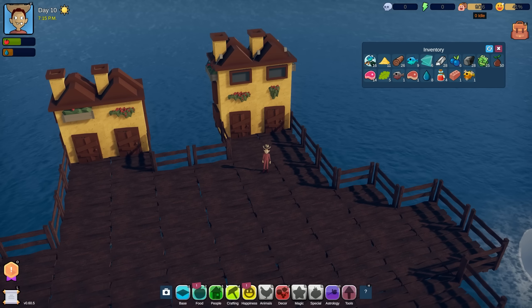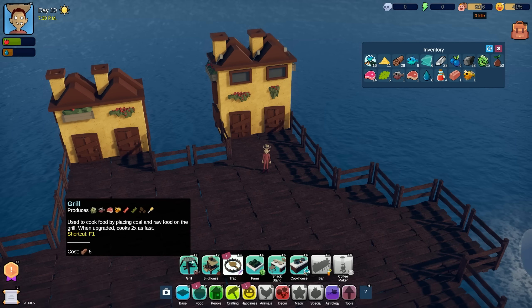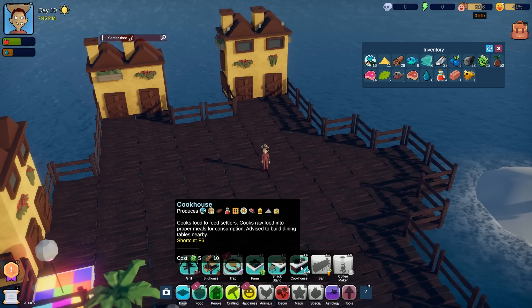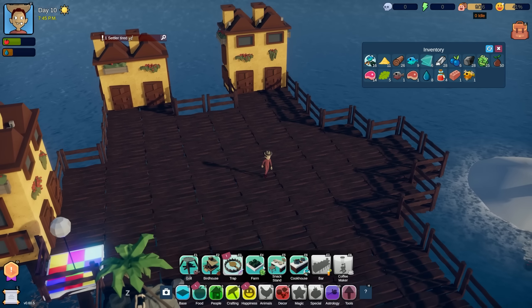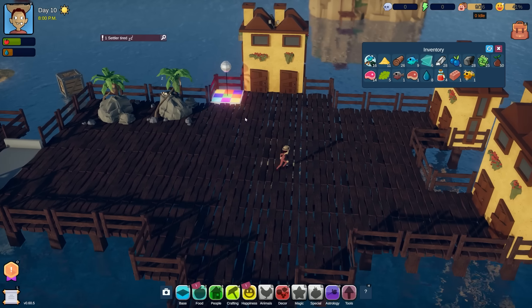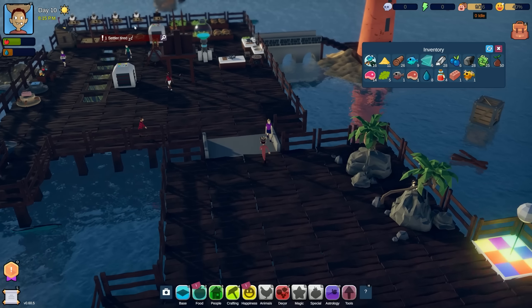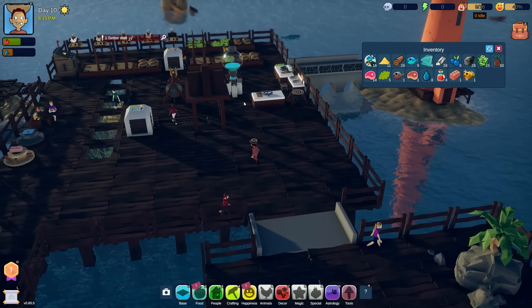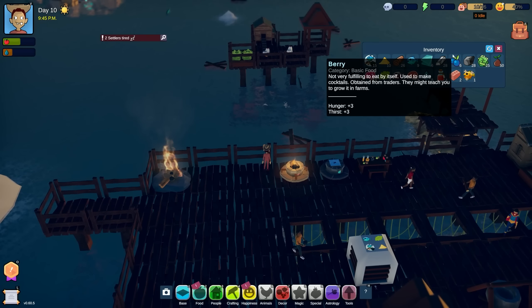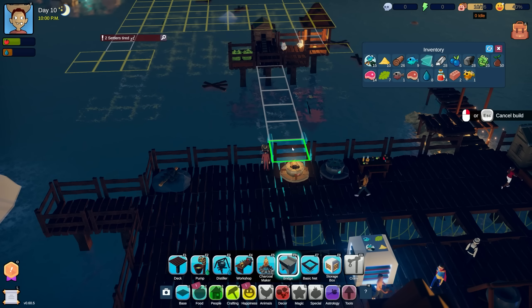Let's go ahead and get more housing so we're ready. We've got 16 houses - double the housing we need. For happiness, food - we've got a grill, a farm, snack stand, cook house. I think this area is going to be for houses, entertainment, and sleeping, and the farming and making of different items will be over here.